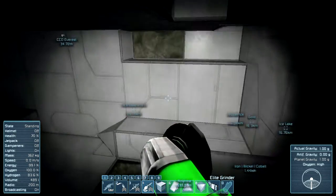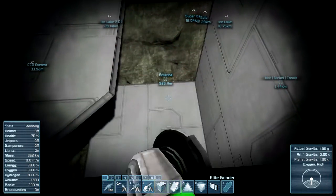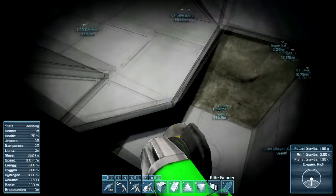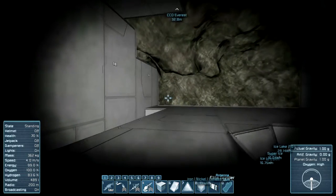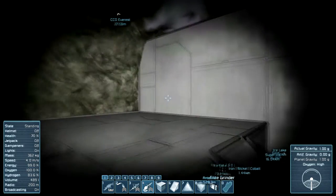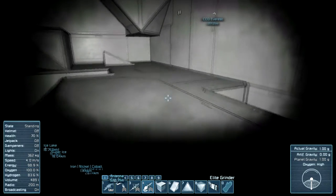We also had a hydrogen tank stuffed in here somewhere. And then lastly, down one floor, we had a large cargo container right here. And that was it — that was our much-vaunted base of destruction and doom. There was hardly anything here.